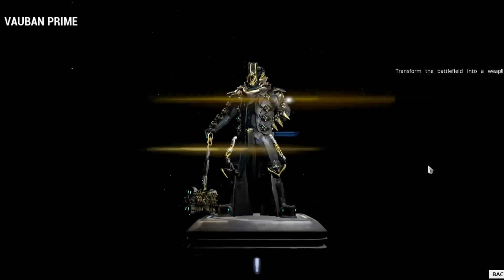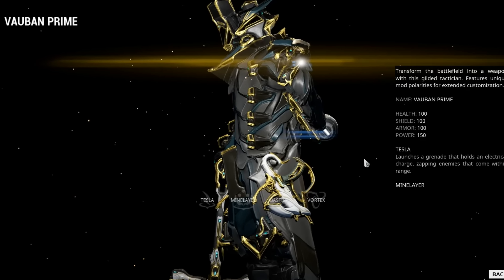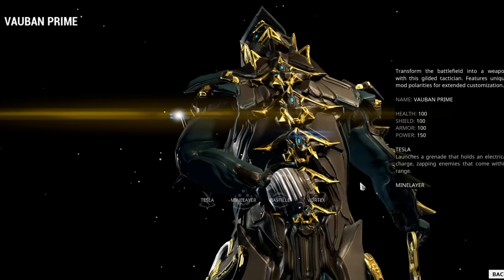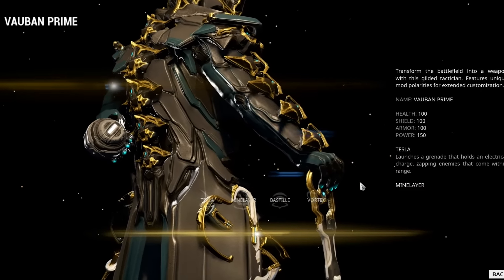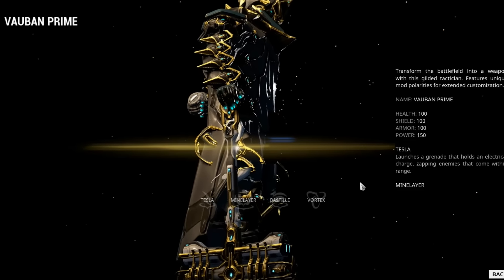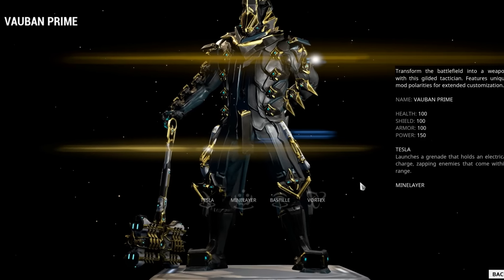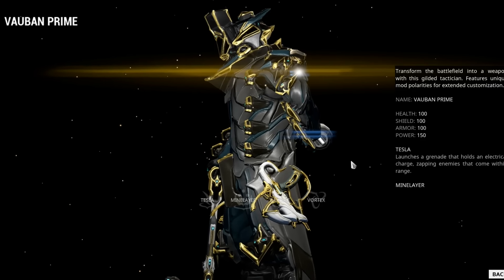What people really want though: Vauban Prime. This guy has been a pain. His blueprint is Tower 3 Sabotage — pretty easy. The helmet is Tower 2 Sabotage — also pretty easy. His chassis is Tower 4 Defense Rotation C. The systems was a pain — somebody kept editing the wiki to change the location. I guessed Tower 3 Defense because it was the only thing without a source, but that turns out to be where the Fragor handle comes from. The systems is actually Tower 3 Survival Rotation C, which is 20 minutes.